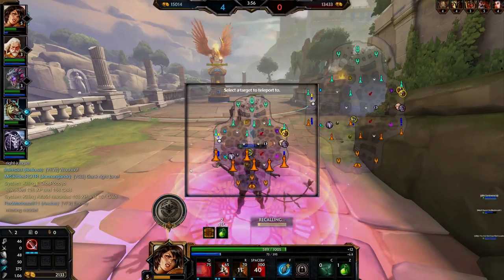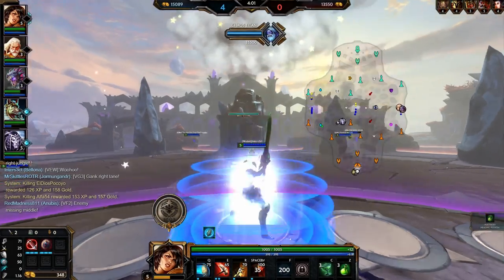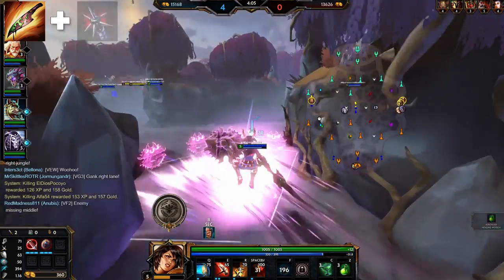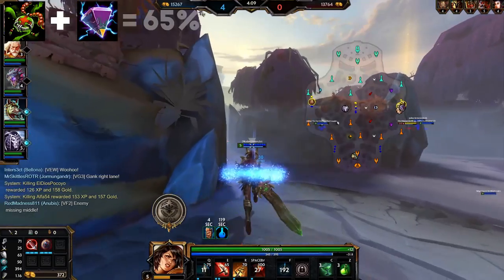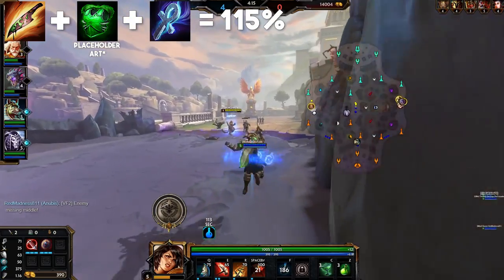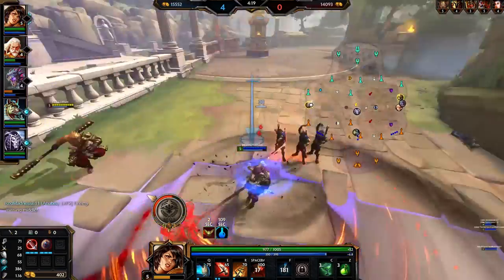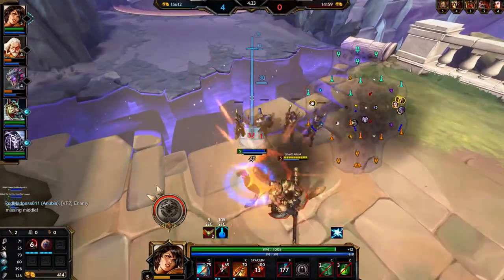As far as my testing has shown, these two cases are the only ones where anti-heal items don't stack with each other. Any other combination should result in stacked anti-heal. So a Toxic Blade combined with a Brawler's Beatstick will give you 80% anti-heal; Pestilence with Divine Ruin will give you 65%; Toxic Blade, Contagion, and Cursed Ankh all together will give you 115% anti-heal and so on. So as long as you keep in mind that Brawler's doesn't stack with Divine and Pestilence doesn't stack with Contagion, you can just add up the anti-heal percentages.